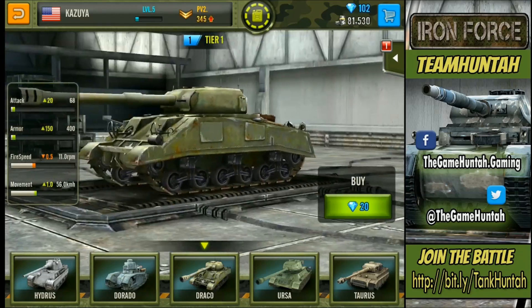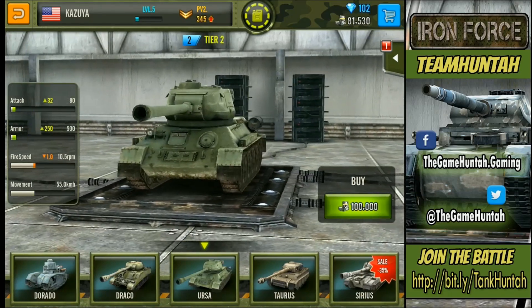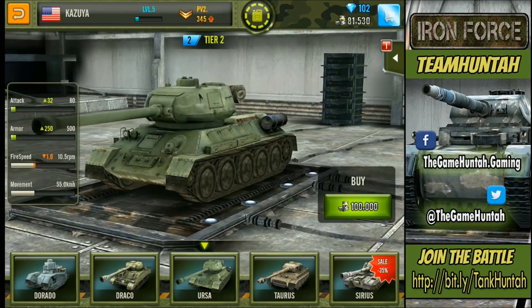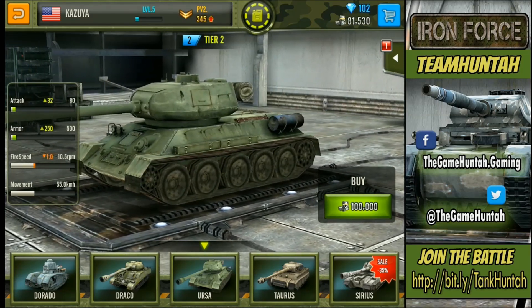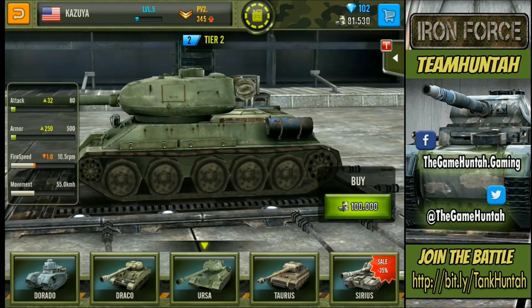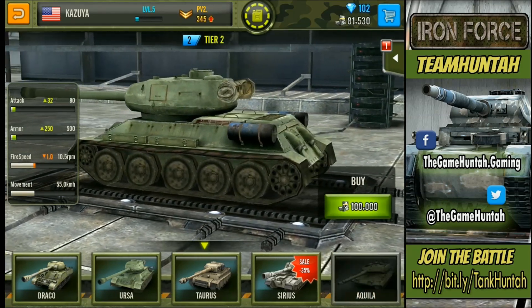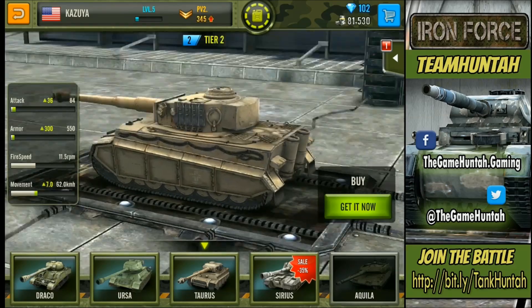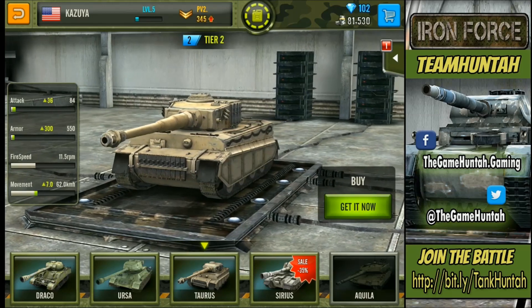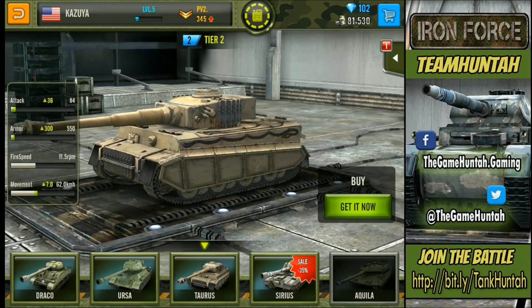The Ursa is the first tier two tank — you see a big improvement: attack +32, armor 250. You sacrifice a little fire speed for extra armor and attack. This one costs 100,000. Moving on to the Taurus, another tier two — this is one of the favorites. A lot of people tell me you must get the Taurus because it's a really reliable tank and not that expensive.